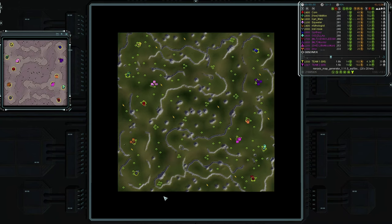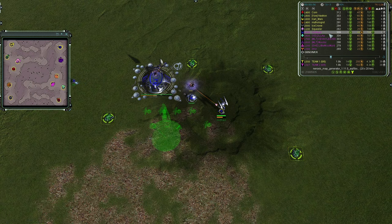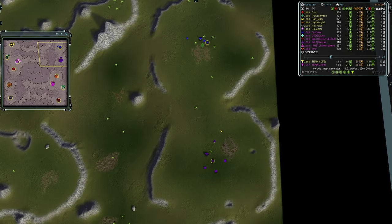Starting in the northeast corner for Team Two is Gothrall going first land and first to air as a Seraphim in royal blue — he is an 1800, tied for the highest rank on his team. To his south in regal purple we have the Cybran commander Mauristo going first land, rated 1600.